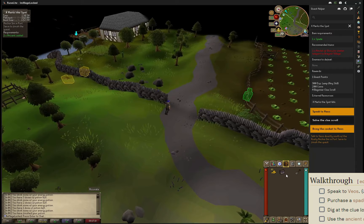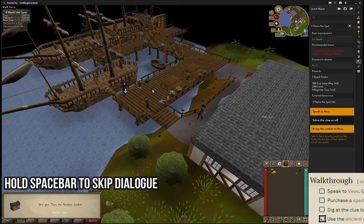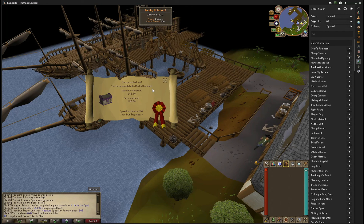Now the wiki's guide for this speedrun does put you pretty close to the end time, so make sure to get those extra seconds. Use the casket on Veos, and then hold spacebar to skip through the dialogue as quickly as possible. Boom, just like that — Platinum X Marks the Spot in a minute and 43.